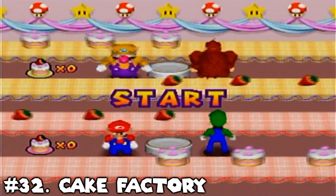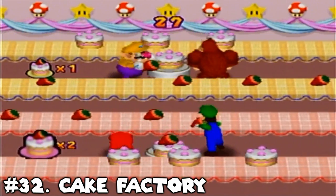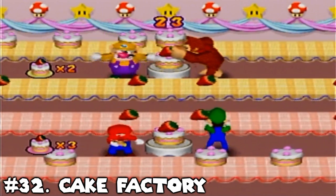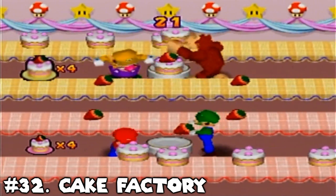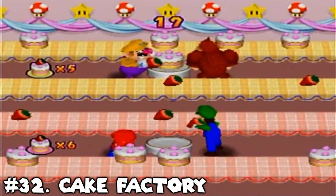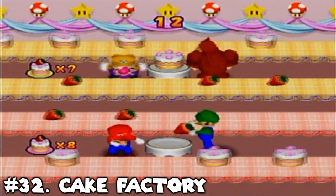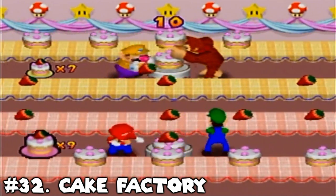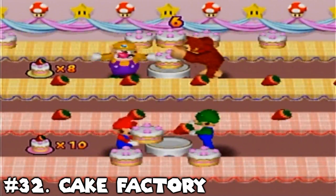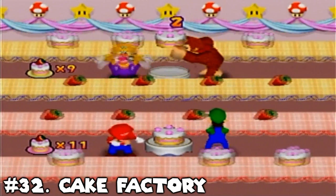Number 32: Cake Factory. I'm cutting this game a lot more slack than what I did the first time around, as this used to be in my bottom ten. However, I've warmed up to it a lot more, and against a full set of human players, this can be a very fun and exciting minigame to play. It can be really punishing if you make mistakes, and making mistakes isn't exactly hard to do in this game — that's part of the reason why I had it so low before. On a more even playing field, though, this game does shine a lot more, and I do think it's a fine two-versus-two minigame.